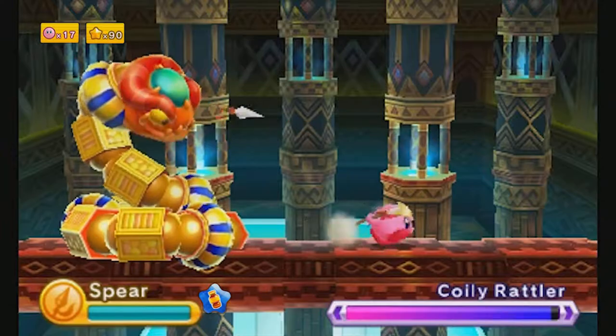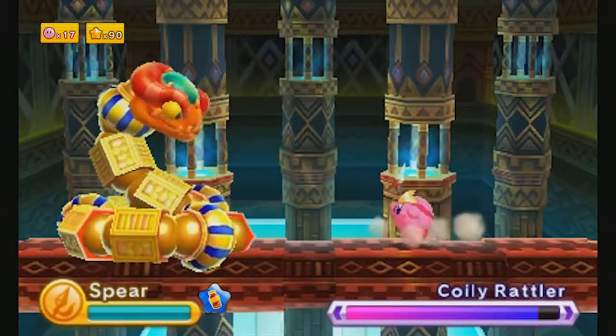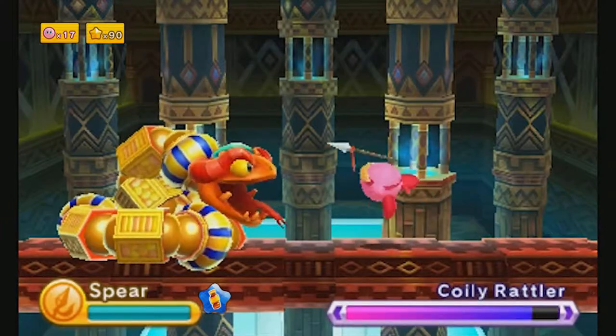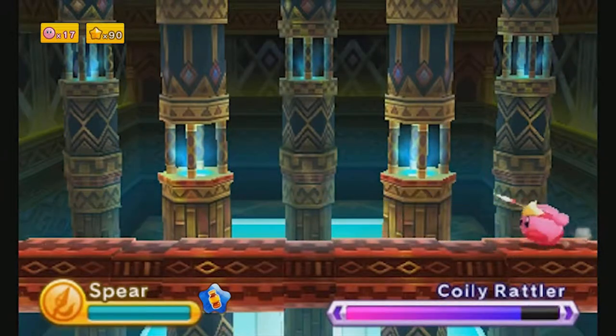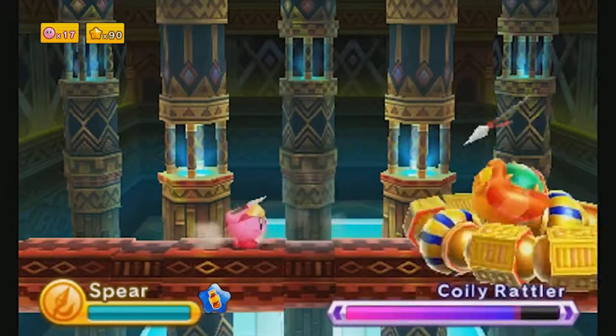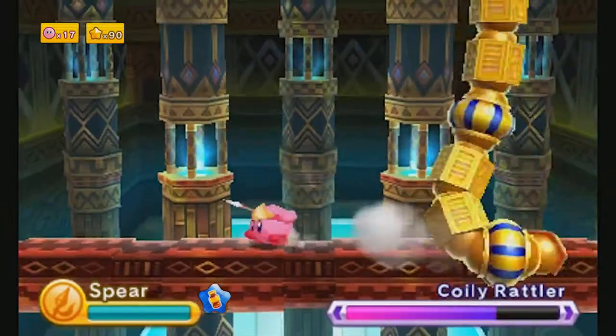Here we have Coily Rattler — a giant snake revered by the people of the sky since the dawn of time. Its body is sheathed in celestial golden armor, but the old texts say its head lacks protection, as I've been demonstrating here already. The head is the weak point — you just want to attack that. Anything else and your attacks will just bounce off.